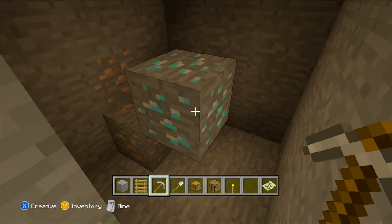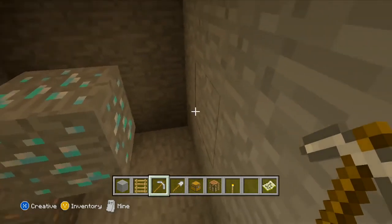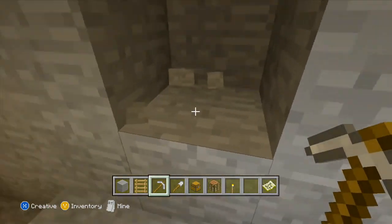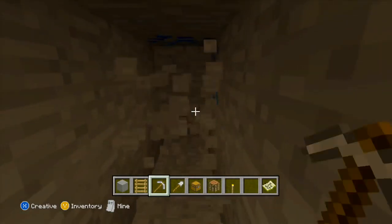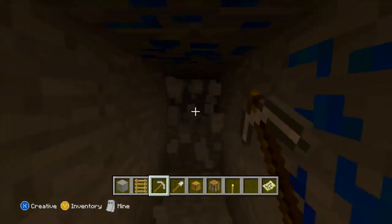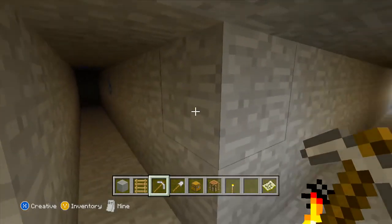So, this just proves to you how to find diamonds, guys. Make sure to subscribe and like the video. If you can't find diamond, just keep on doing this method, just keep on strip mining. If you didn't see it there, just do another column. Just keep going until you find it. Look, we found some lapis as well — you find loads of ores.